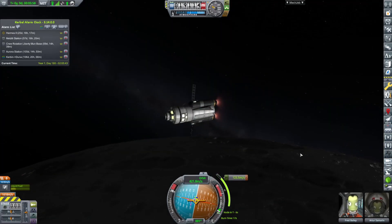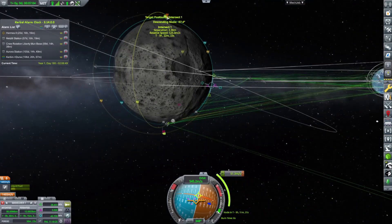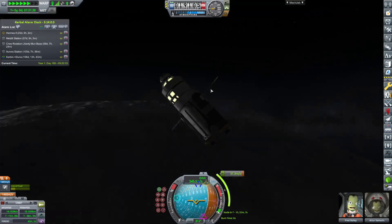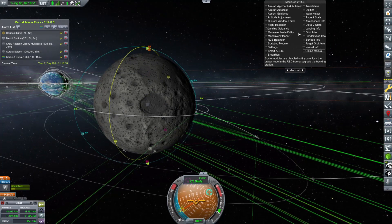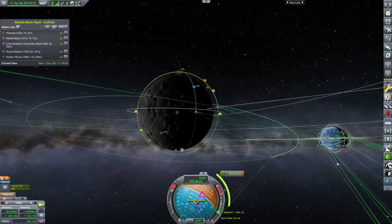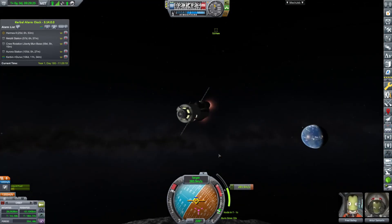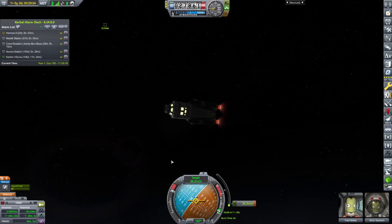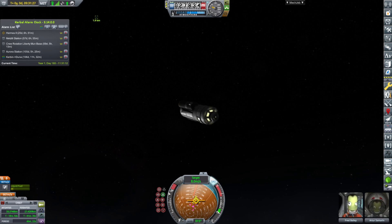I didn't record any of the time that we were on the Mun — oops, I've been doing this a lot recently. Here we are with our very helpful but slightly flawed lander. The reason it's flawed is the RCS doesn't work properly because I forgot to put a fifth nozzle on the RCS, so it doesn't translate like I need it to.